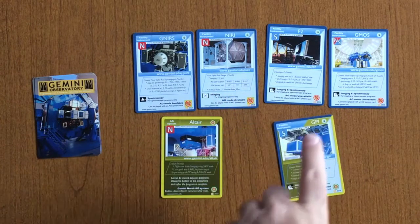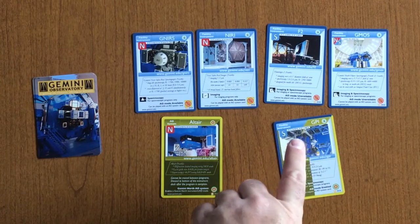Altair is an example of one where you can modify the GNIRS or NERI instrument to include AO. Another instrument, GPI, already comes with AO attached. The deck also comes with four different role cards — keep in mind that each of these role cards is double-sided, each with pictures of actual Gemini employees. Each of these is going to have a special power that will augment your gameplay.